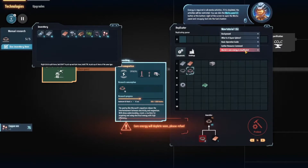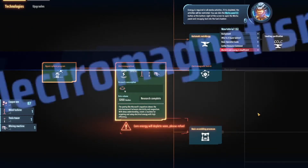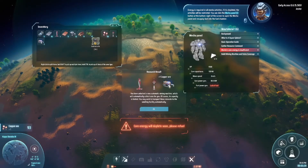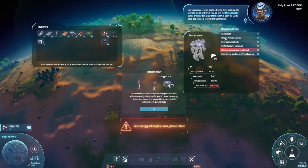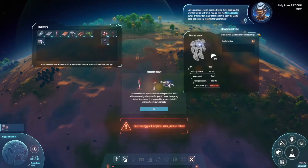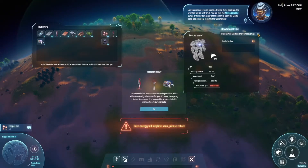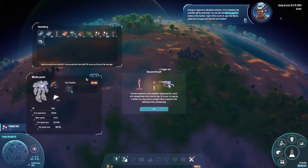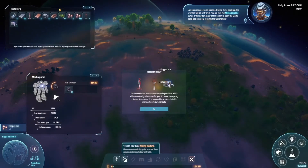Energy is required in all mecha activities — if it is depleted, activities will be restricted. You can click the mecha panel button at the bottom right to open it and resupply fuel into the fuel chamber. You have coal. Hey, you crabs are in the way! Go away. Can this be moved? It can be moved — fantastic. Let's move you up and put you down here.